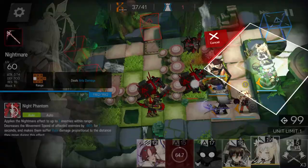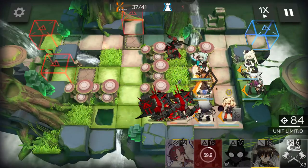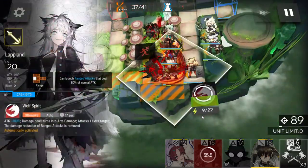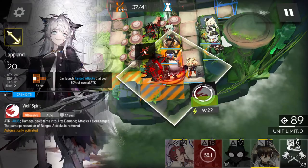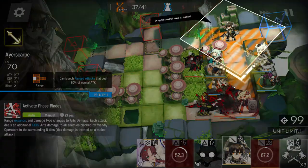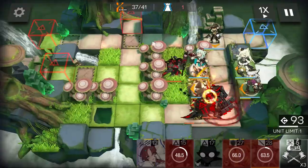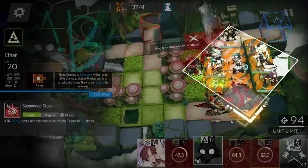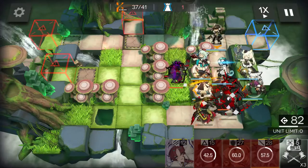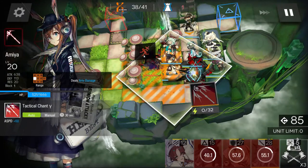Play another caster here. Retreat Lappland. Use your slow supporter skill, put another range guard over here. Retreat coming — put it in here. I don't want her to die, I might retreat.